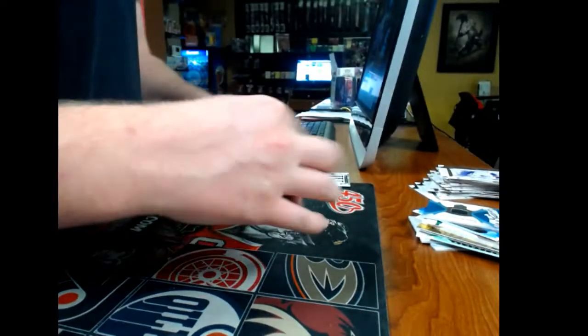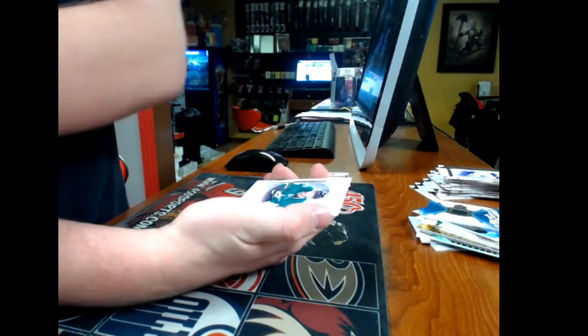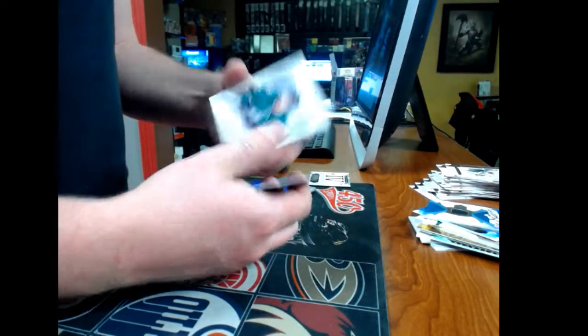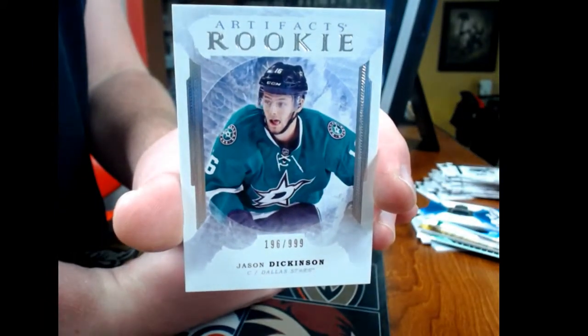And our last pack, pack number eight: we have a rookie for the Dallas Stars, number 2/999 — Jason Dickinson.